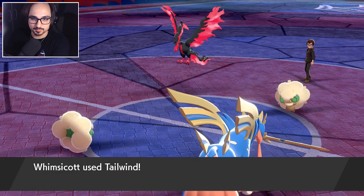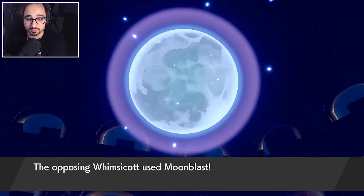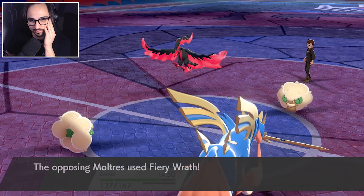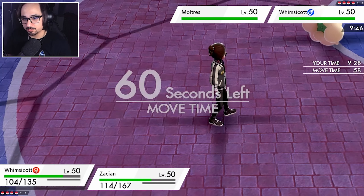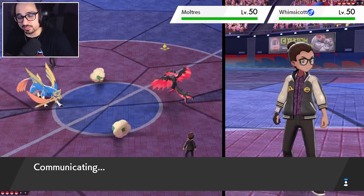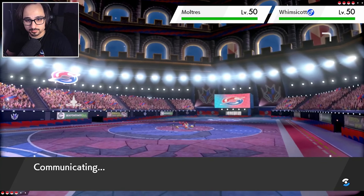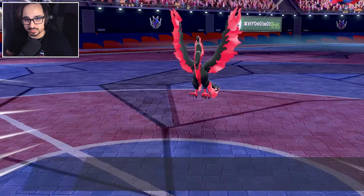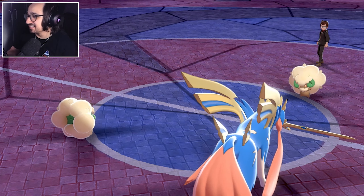We get our Tailwind up first. They're just going for Moonblast on Zacian — we eat that up. Fiery Wrath — we eat that up too. Perfect. I guess they were just trying to cover for Sash. We'll go for Dazzling Gleam here, followed by Play Rough onto Moltres — we're not going to waste any time. I don't want Moltres getting set up. They could switch into Solgaleo — they don't. Even better. They set up their own Tailwind. I don't want Protect — I'll just let it go down. I didn't think it was going to be that easy.